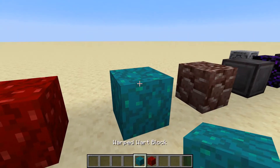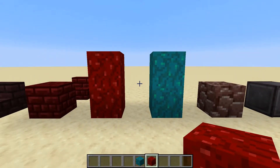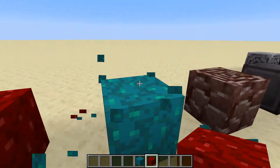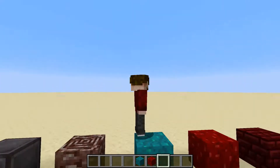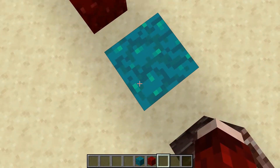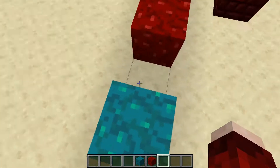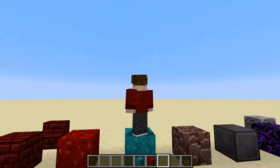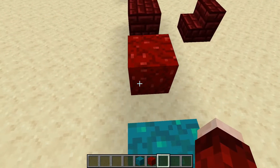Next we're on to the wart blocks — we've got warped wart and nether wart block, both used for the different trees. I don't actually know what you're meant to mine these with because in my survival series I tried a pickaxe, a shovel, and an axe and none of them seemed to do the job, so I guess that's something to be found out. They sound like a weird dirt variant, which is strange.